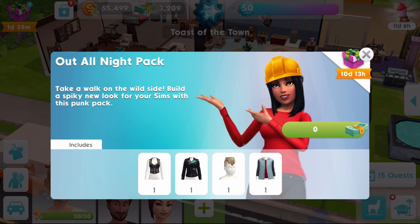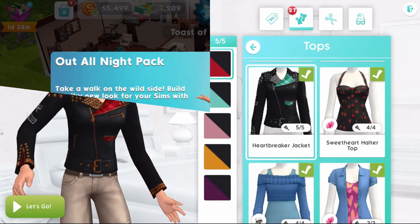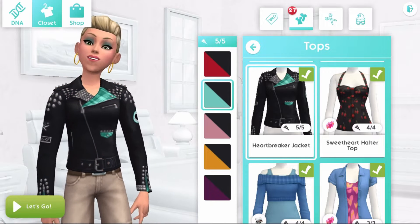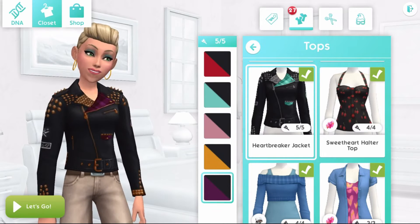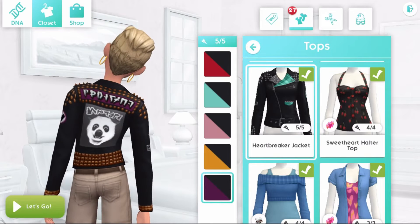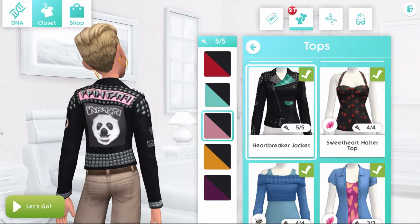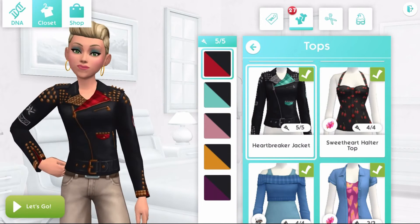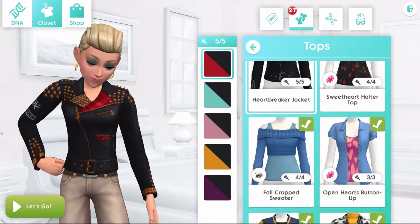I'm going to grab that and let's hop into Creator Sim and have a look at all of these items. First up, we've got the Heartbreaker Jacket for females. It comes in these five swatches. It's pretty cool — and whoa, it's got a bear on the back. I have a panda. This is pretty cute and cool.